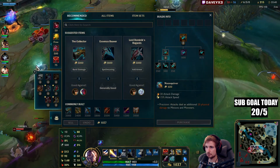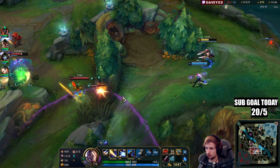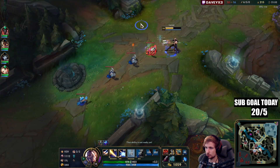I think my next item is going to be — it's very situational — but I'm thinking about going crit. We can also go Wit's End, but since Cassio is kind of inting we don't really need it.